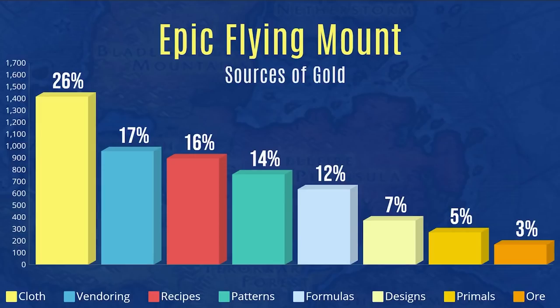Now this is where I always have the most fun — recipes, patterns, formulas, and designs. Reselling was a huge part of how I got my epic flying mount. It doesn't work for everyone, but on my server, selling recipes, patterns, formulas, and designs purchased from vendors — whether in Booty Bay, Silithus, or Hellfire Peninsula — repeatedly contributed to my 5,000 gold. Recipes contributed about 900 gold, patterns about 800 gold, formulas around 600 gold — huge contributions just from reselling.